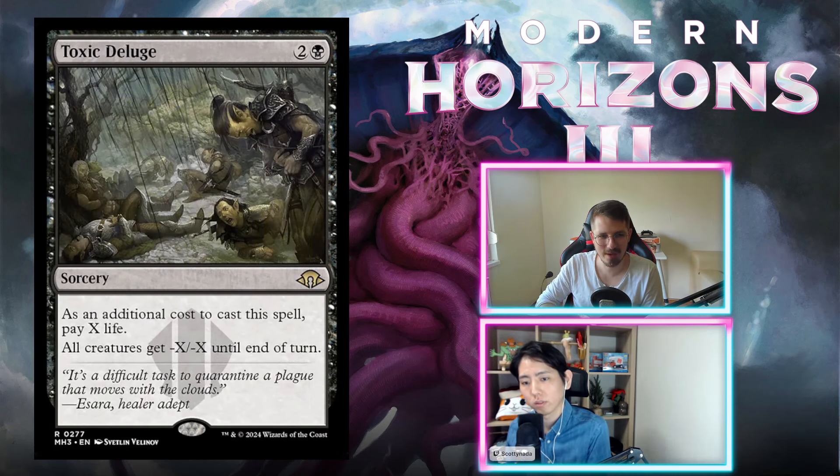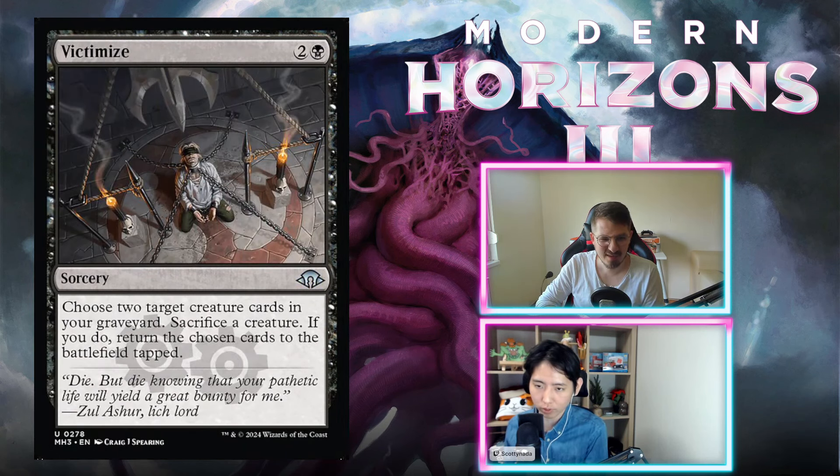Toxic Deluge — two and a black, sorcery. As an additional cost, pay X life. All creatures get -X/-X until end of turn. That's pretty cool. You can always get this for three mana, pay X life. This is pretty good, worth paying the mana. I'm on a B+. Especially in a slower deck. B+ for me as well — very powerful. You just get to choose what to keep by keeping your largest creature. Always three mana, super strong.